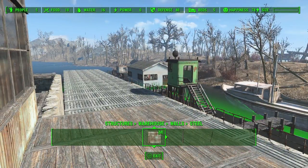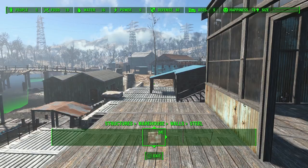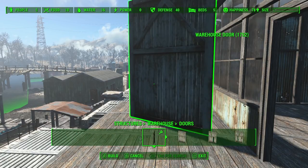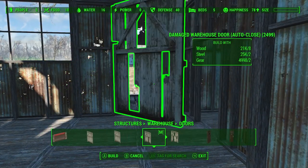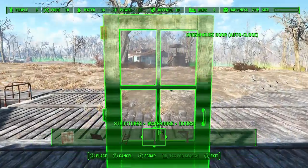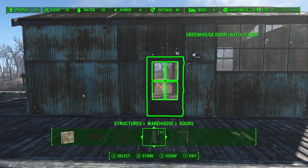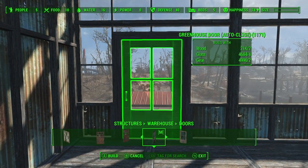Here's the deck — it goes out over this great pier. Now I want to put some kind of fencing around here, something to keep people from falling off. So let's go ahead and put a door on the front and back here. I could do the greenhouse door on the front. Let's see how that would look. That's not bad — I think I'll leave that.